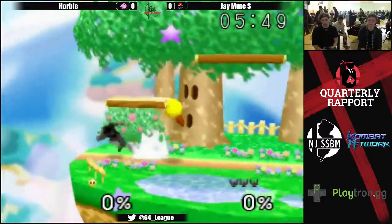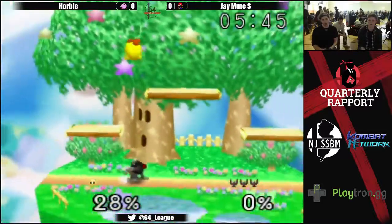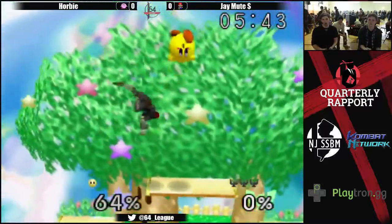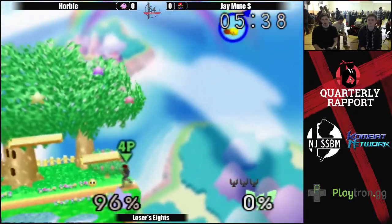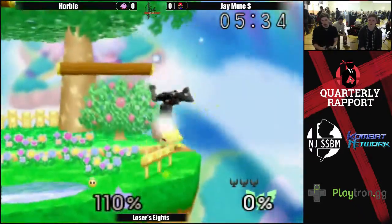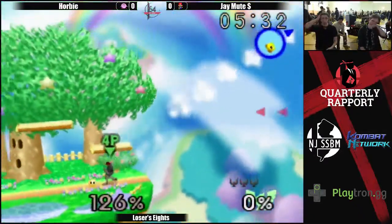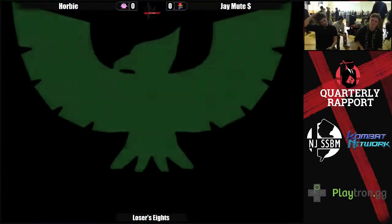Jay gets that down air, up B — great finisher. He's reading all of his moves right now. That'll do it — that's game one, goes to J-Mute. I think that was a JV4. A lot of people are saying that the Kirby mains have figured out the Captain Falcon matchup, but J-Mute showing that he has a few tricks up his sleeve.